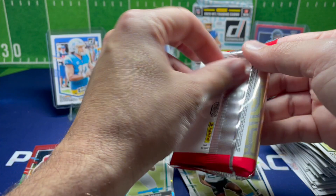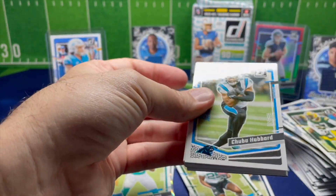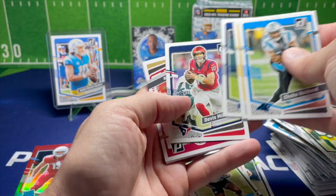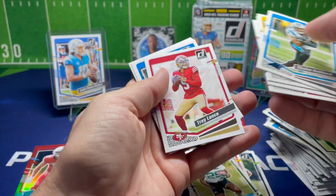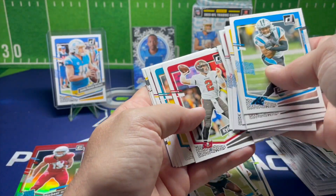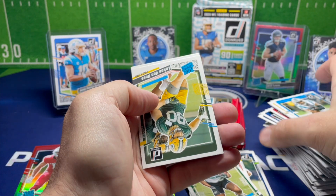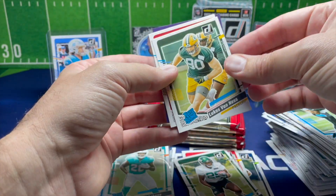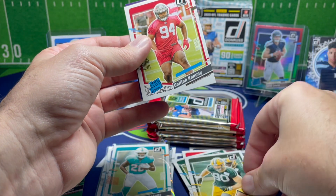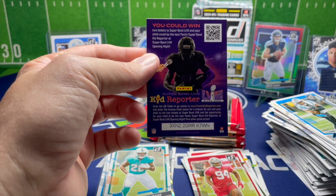Let's open up the second pack here. We got Tony Pollard, Trey Lance — probably his last year with a card — and we got Lucas Van Ness with the Packers, Kalijah Cansey with the Bucks, and a Kid Reporter.